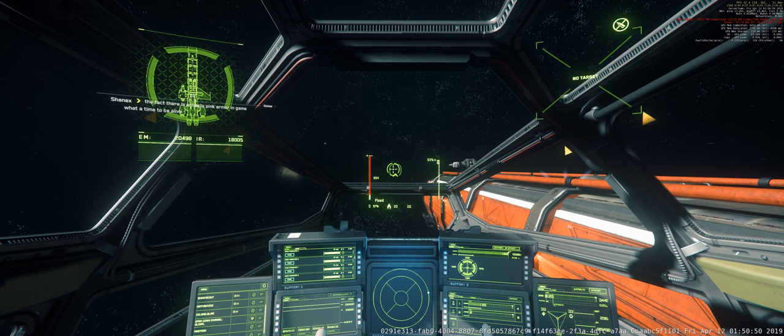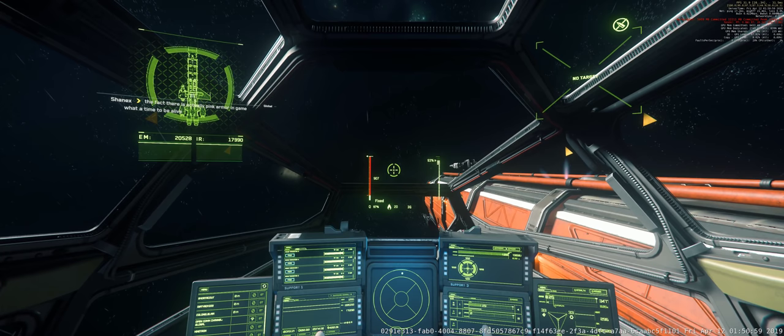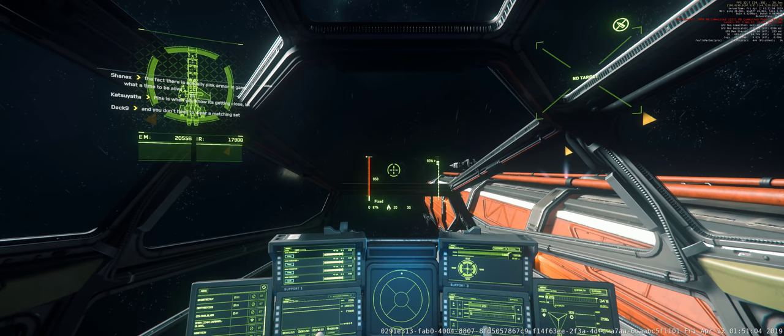When you're ready, turn on decouple mode and lift the nose up about 45 degrees. Starting maneuver. Once you're comfortable with your angle, turn off decouple mode and immediately turn your cruise control back on and get those main engines firing.